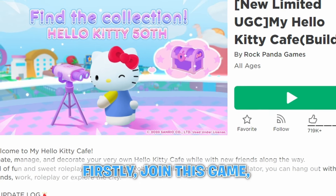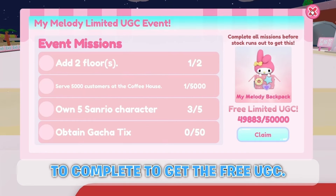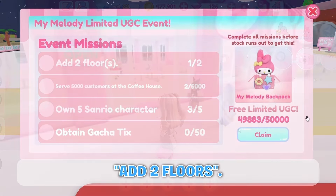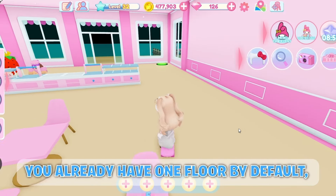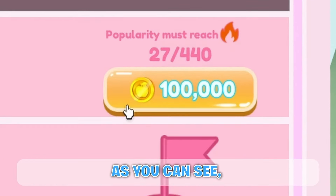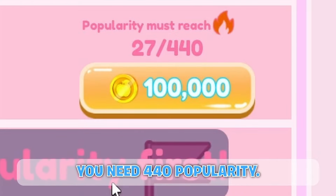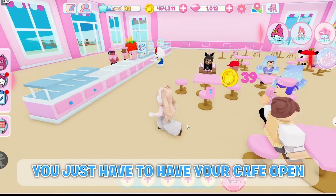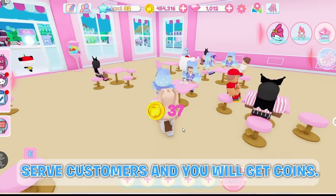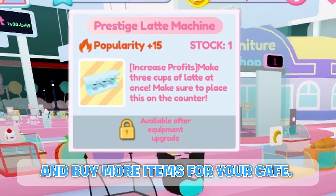Firstly, join Hello Kitty Cafe. Click this icon to see what you need to complete to get the free UGC. The first mission is to add 2 floors. You already have 1 floor by default, so come over here to buy a second floor — it costs 100,000 coins plus you need 440 popularity. To get coins, you just have to have your cafe open and running and serve customers. To get more popularity, go to the shop and buy more items for your cafe.